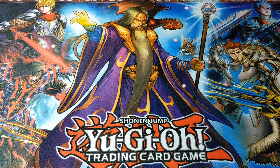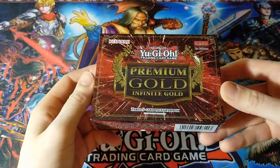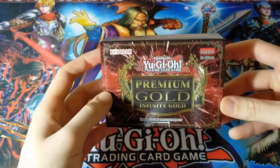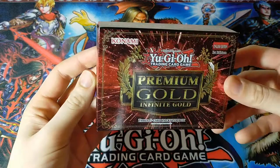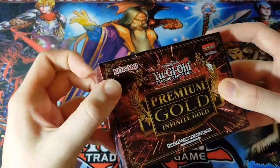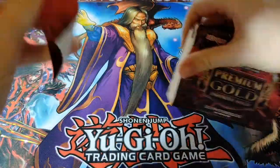Hey guys, what's going on? It's Ghost Divers Collectibles here. Today we have a very quick opening. I managed to find another Yu-Gi-Oh! Premium Gold, Infinite Gold. This was really surprising because last time I went to the shop, it was the last one they had, but lo and behold, another one. Unfortunately just the one, but let's crack straight into this. Don't need it to be longer than it needs to be.